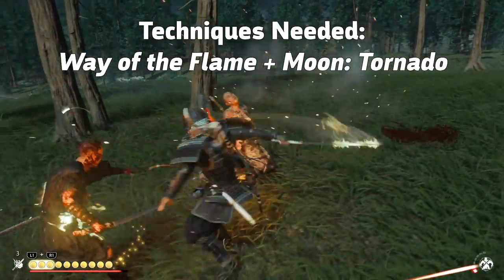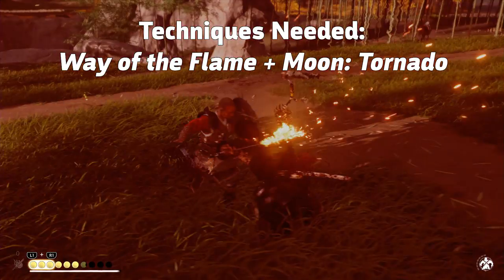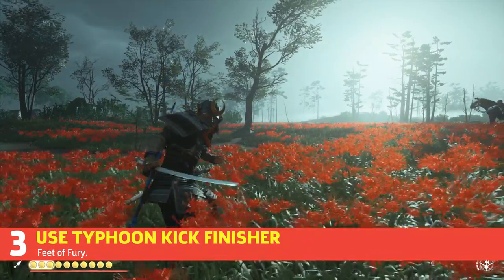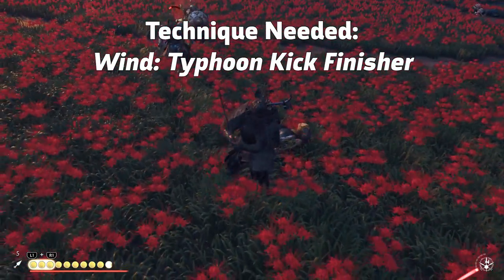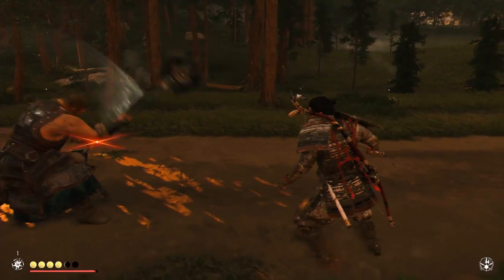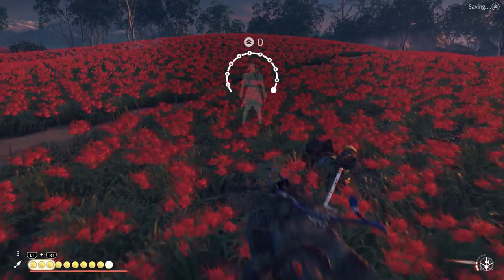Combine Way of the Flame with Moon Stance's Tornado for a flaming hot spin attack. Remember that Way of the Flame makes your attacks unblockable, and Moon Stance's Tornado has super armor, which means you cannot be interrupted during this attack. Arguably the most overpowered ability in the game is Wind Stance's Typhoon Kick Finisher. This unblockable kick forces a knockdown state, giving the enemy no chance to retaliate and offering an instant kill on normal opponents and critical strikes on leaders. While it can be dodged sometimes and doesn't work on brute units, its consistent effectiveness and high damage make it extremely powerful.